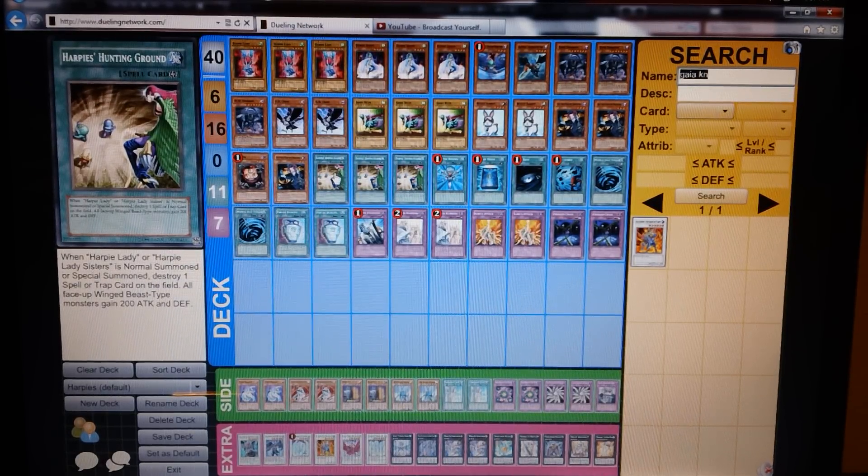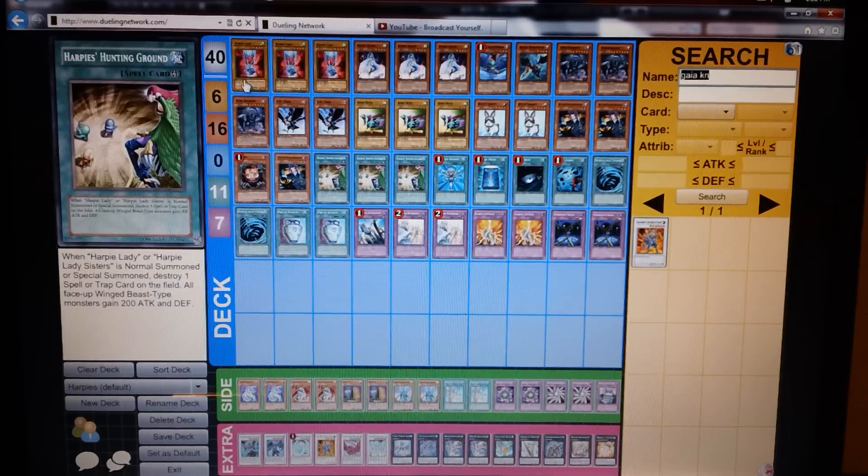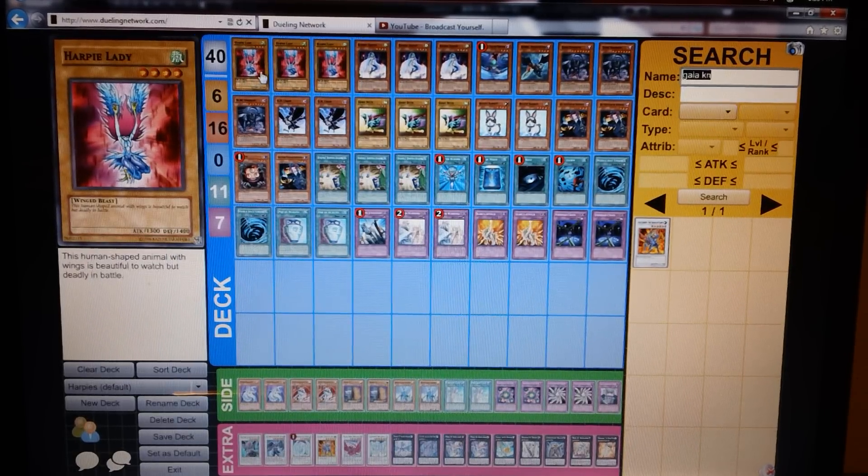Harpy's Hunting Ground basically boosts all Winged Beasts, including Dark Smorge, by 200, and every time a Harpy is summoned — normal or special — you destroy a spell or trap card on the field. So if you Rescue Rabbit and summon two Harpy Ladies, you get to destroy two cards on the field. Just be aware it's a double-edged sword — if you don't have any other field or spell cards, you have to destroy your own, so make sure you time it properly with Lady and Harpy Queen, otherwise it'll just backfire on you.